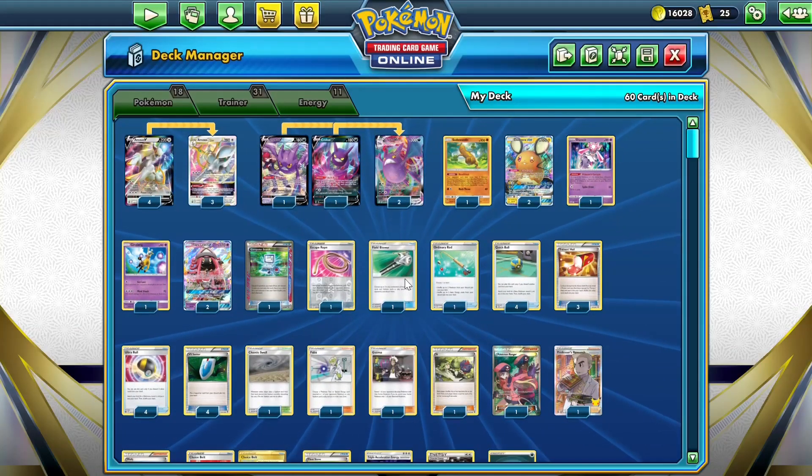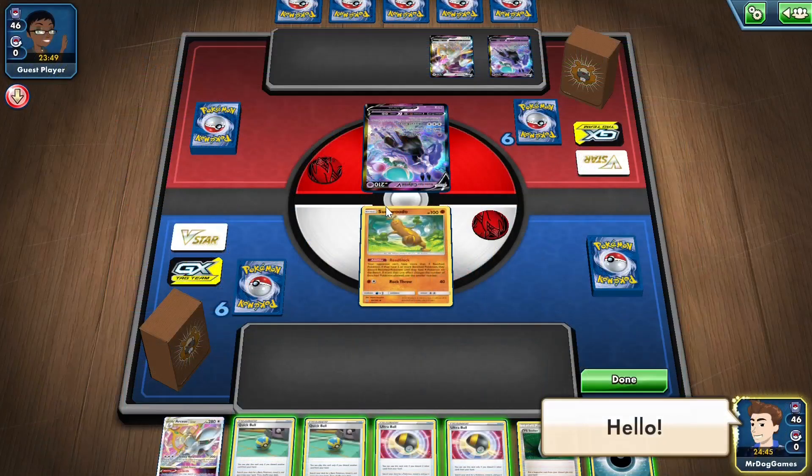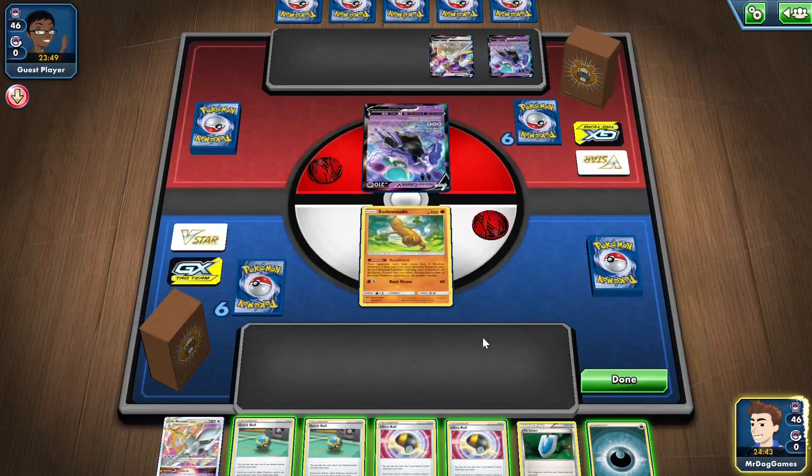I'm going to keep the introduction short and sweet. Let's go on to some gameplay. So we're going first unfortunately, so we can't attack this turn. We're playing against Shadow Rider, so we could hopefully be able to defeat them with our Crobat VMAX.